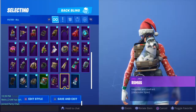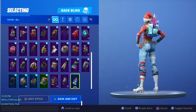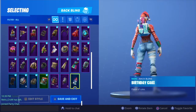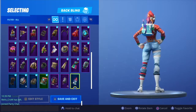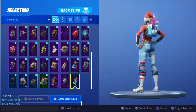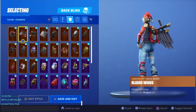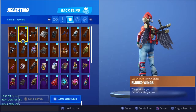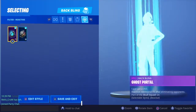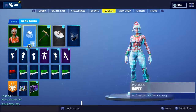There are more pets, and this was a birthday cake back bling — this is really cool and probably really rare because a lot of people didn't complete the challenges for Fortnite's birthday update, which gave you challenges to unlock a back bling and a skin. There you have it — the back blings, the favorites, the styles, and my two reactive backpacks.